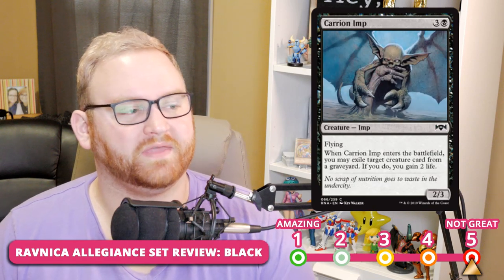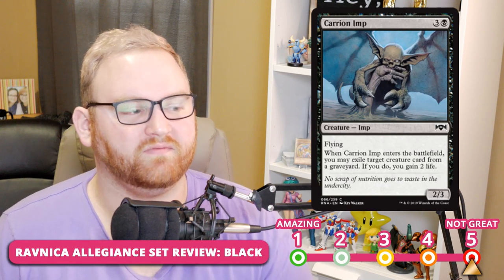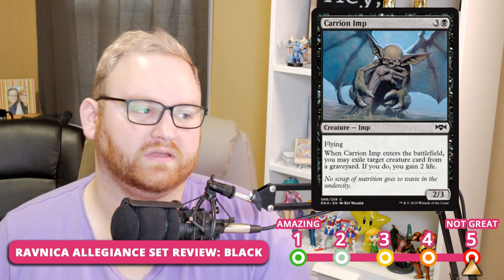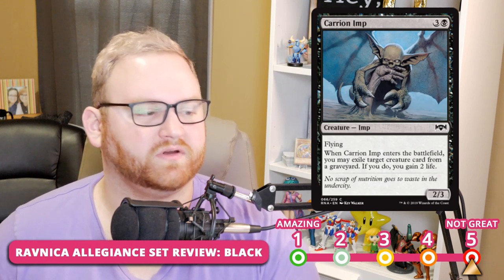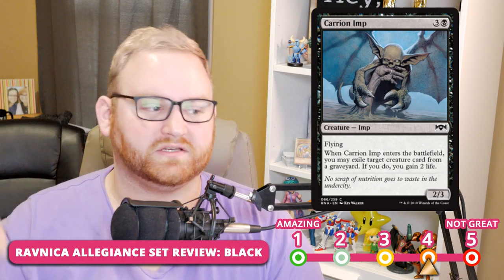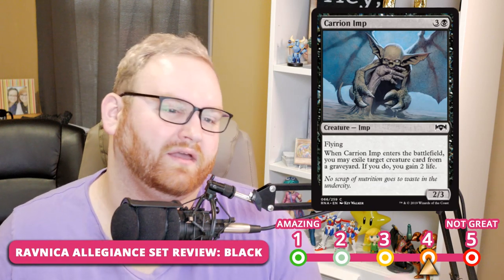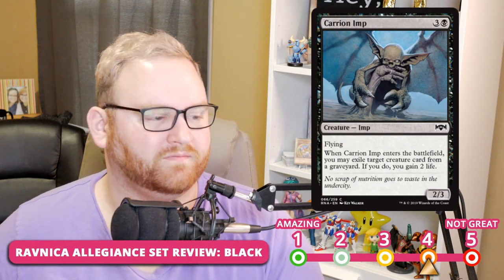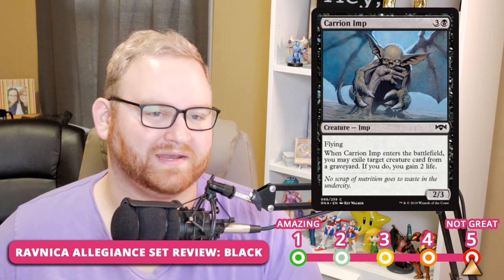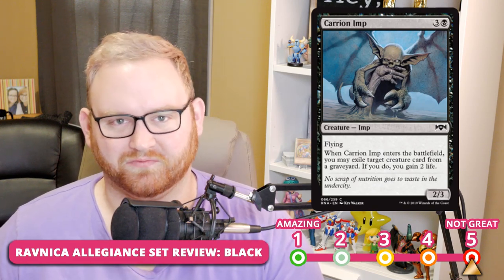Next up, we have Kyrian Imp — a 4-mana 2/3 Imp with flying. Whenever it enters the battlefield, you may exile a target creature card from any graveyard; if you do, you gain 2 life. I like the Imp because it can target any graveyard including your own, but it's still probably a 4 for Limited — a 4-mana 2/3 flyer that gains you 2 life is just okay overall. For Standard, it's a solid 5.